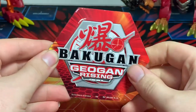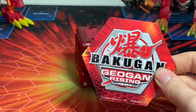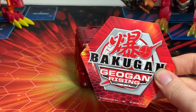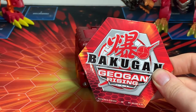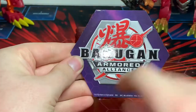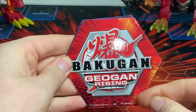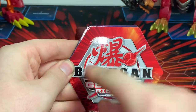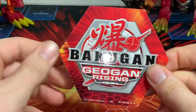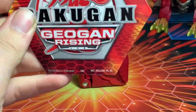The Dekacore here — doing a little comparison with the old cores. The Battle Brawlers and Armored Alliance cores had the hexagon pattern going along the back. These new Geogon Rising ones have more of a battlefield look, with the hive and the drone and the high matrix design. I think that's pretty cool — an interesting new design.